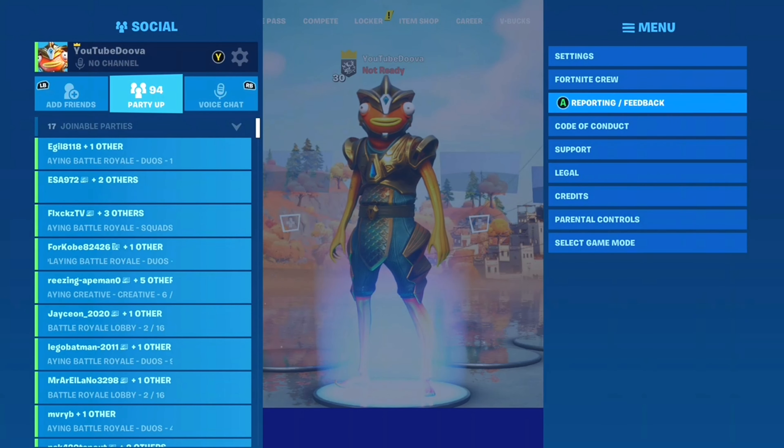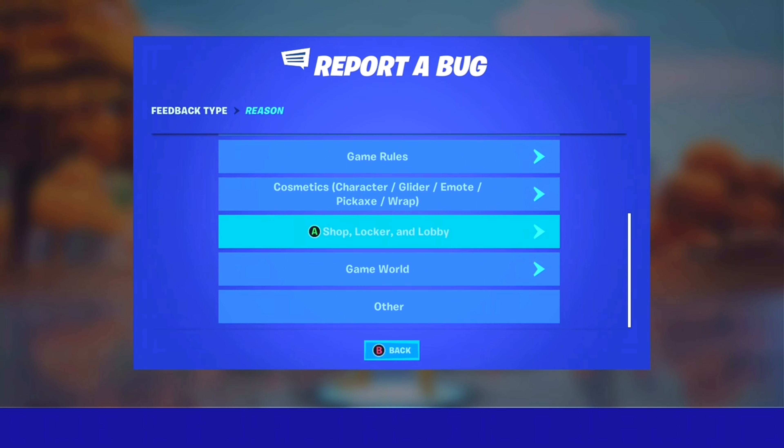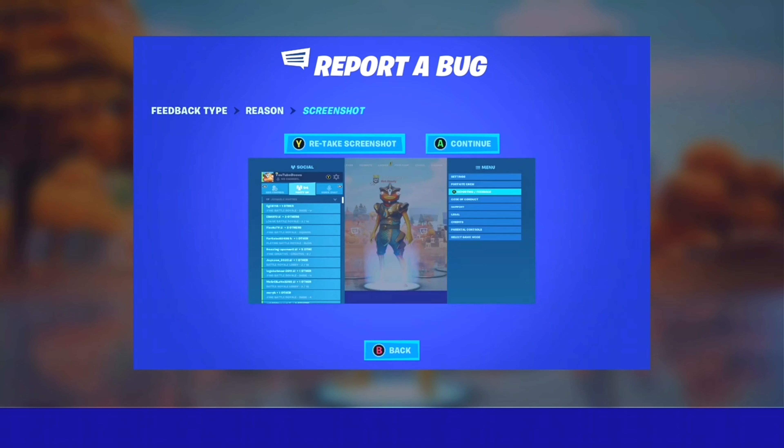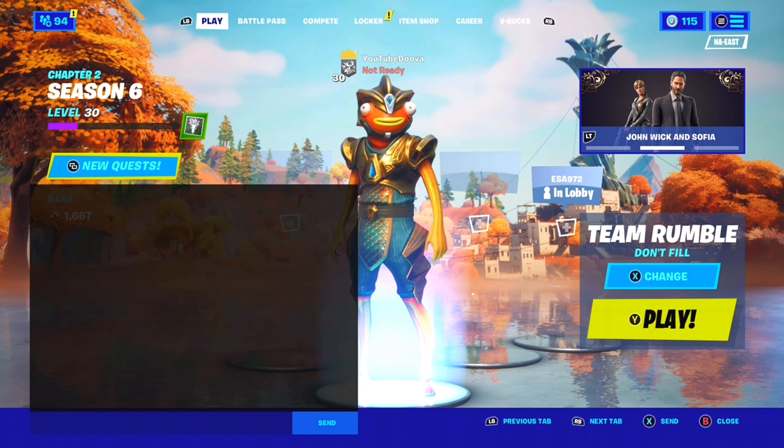Then go to reporting feedback, click report a bug, go down to shop, locker and lobby, and go to 'items or V-Bucks I bought aren't appearing.' Then back out of the menu and go all the way back. Now go into global chat.